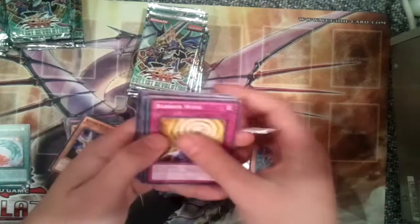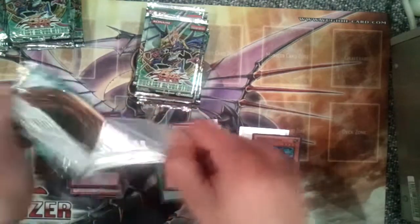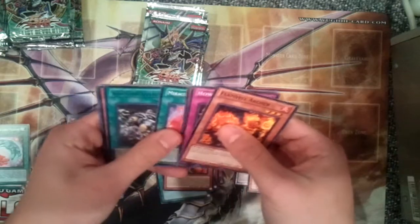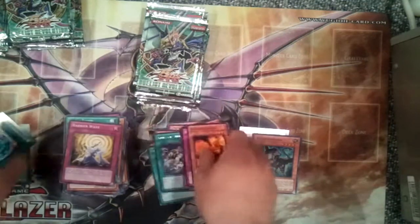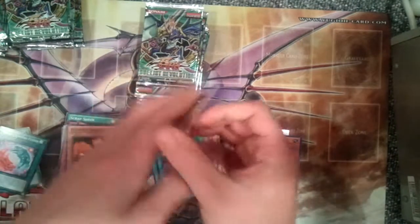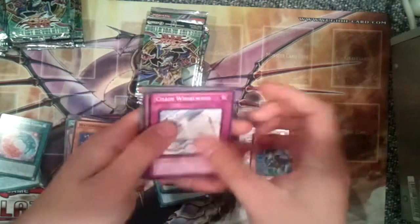Alright, last pack on the right side — we're halfway done. D.D. Unicorn Knight. Hopefully we can get something better from this side. Miracle Synchro Fusion and Guts of Steel. Any duality secret rare would be amazing, or ultimate Veiler. D.D. Unicorn Knight — looks like we're not going to pull anything.